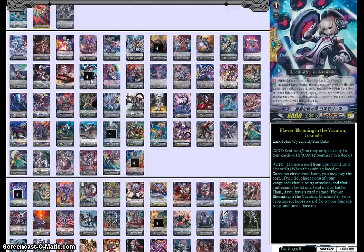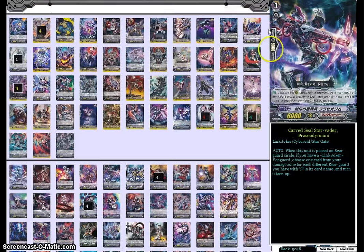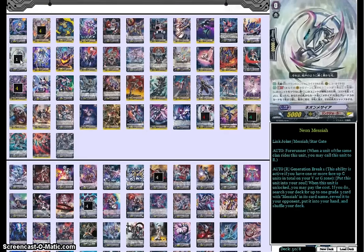Of course, our 4 Cosmo Fist for perfect guard cards with damage unflipping — I think they look great, and the name 'Flower Blooming in the Vacuum' is interesting. New Link Jokers are really interesting; I like how they changed up the style pretty definitively. Then we run one Neon Messiah for our starter — Gen Break 1, put it into your soul. When it's unlocked, pay the cost and you search your deck for up to one grade 3 with 'Messiah' in its card name, which is just Alter Ego Messiah. Put it in your hand and shuffle your deck. It just lets you have Alter Ego Messiah more consistently, or have something for stride fodder. He's like the Link Joker version of Gunner Gear Draco Kid.